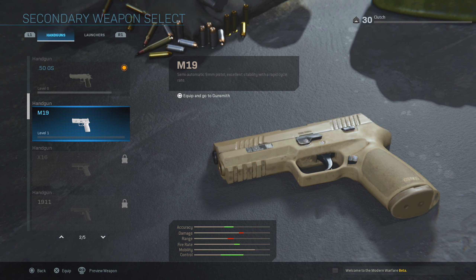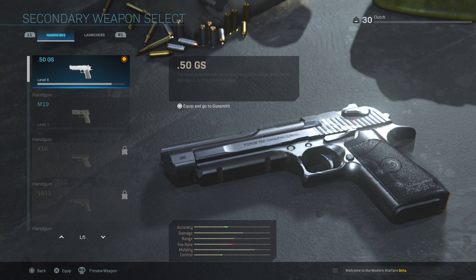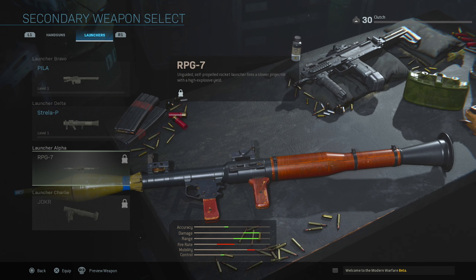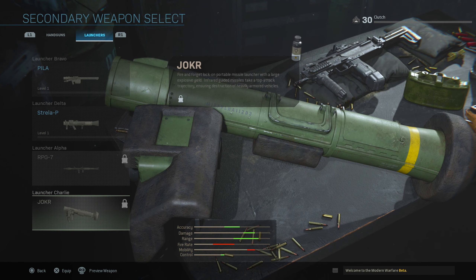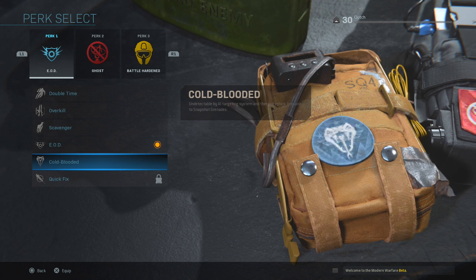That's it for the primaries. For secondaries you get the M19 and the Desert Eagle — that's about it, with three others left locked. For launchers we only get two of them and we're left with the RPG-7 and the JOKR still locked. That covers the weapons.